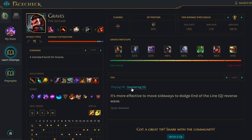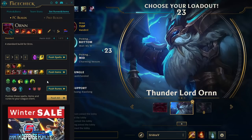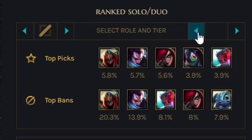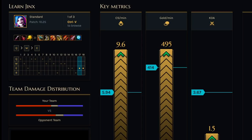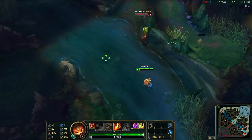This video is made possible by FaceCheck. FaceCheck is a free desktop app that probably has as many features as LeakClient has bugs — needless to say, that's a lot. It shows you people's ranks, matchups, builds, and gameplay tips. You can set summoners, runes, or items with just one click. It will show you that low elo people only focus on Zed and Yasuo. It compares your stats live during the game and much more — it even supports TFT. Check out the link in the description to get it, and thanks to FaceCheck for sponsoring some good Leak content.